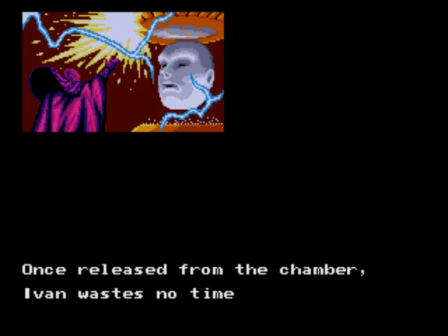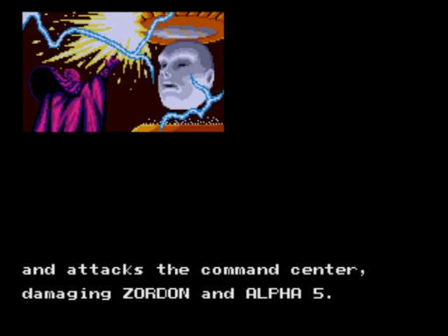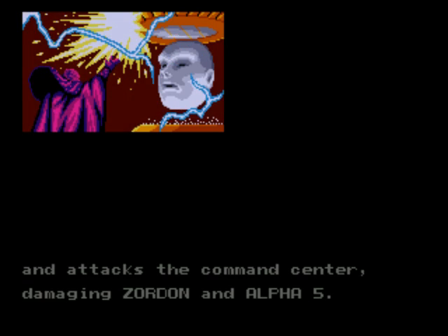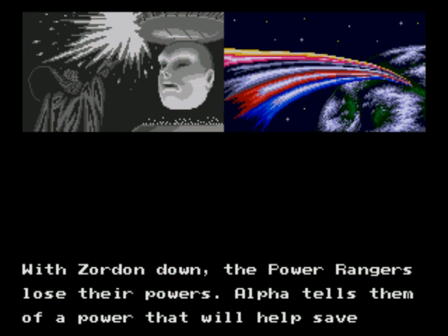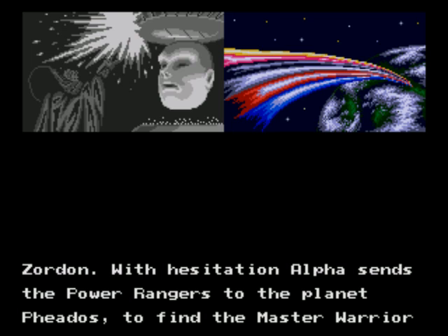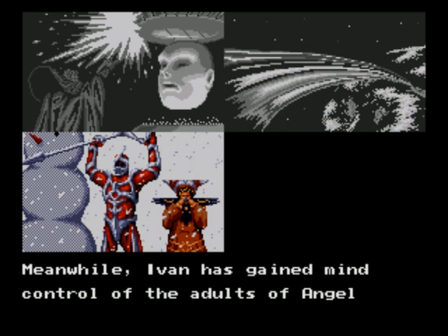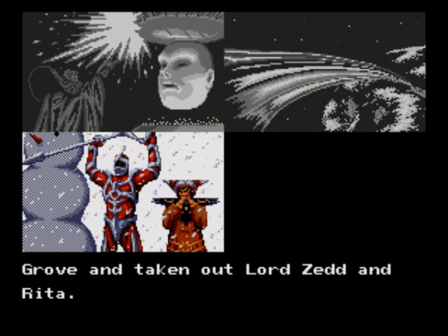Once released from the chamber, Ivan wastes no time in destroying — I mean Zordon — and attacks the Command Center, damaging Zordon and Alpha 5. With Zordon down, the Power Rangers lose their powers. Alpha tells them of a power that will help save Zordon, and sends the Power Rangers to the planet Phaedos to find the Master Warrior, who will help them gain the power they need. Meanwhile, Ivan has gained mind control of the adults of Angel Grove and taken out Lord Zed and Rita.